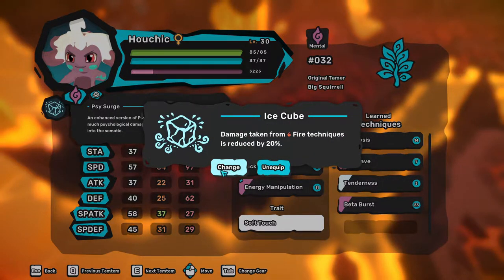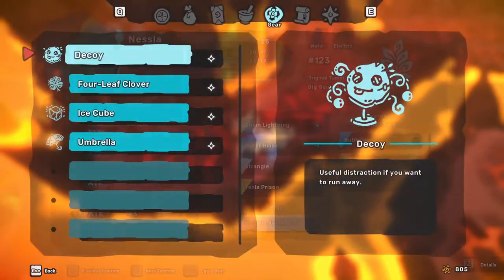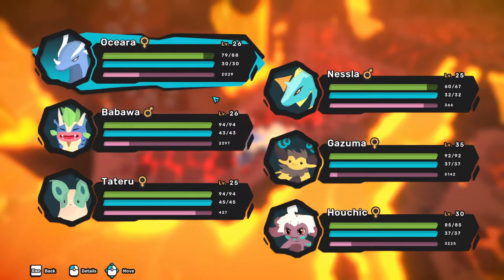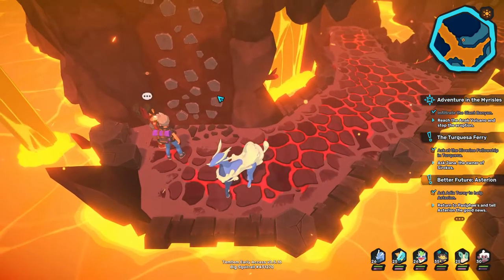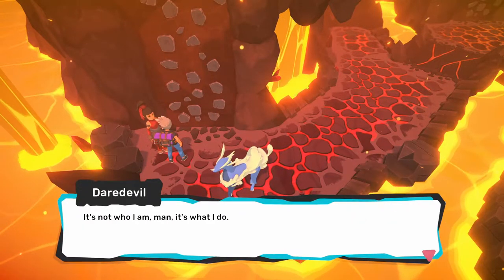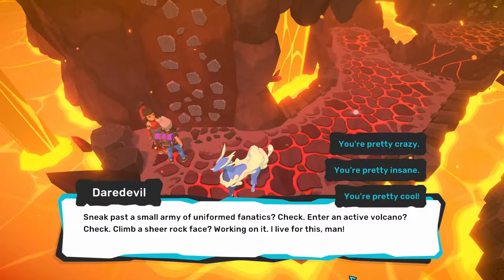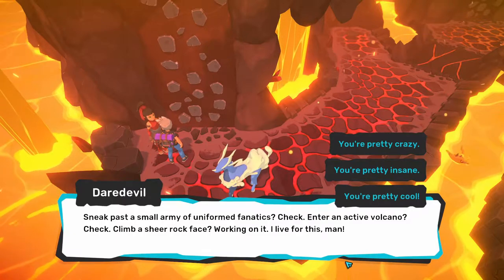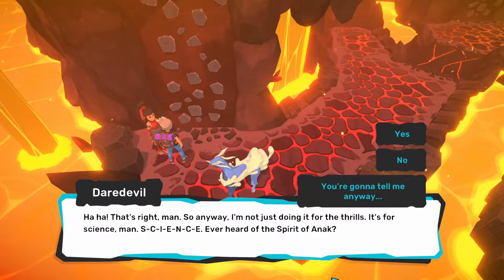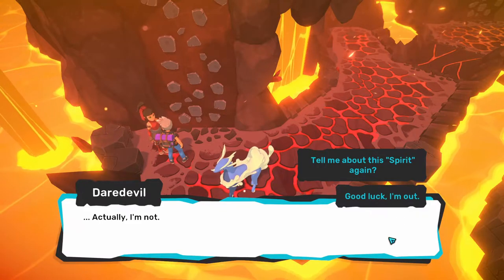Where are you, Ho-Chick? You are going to get the Coward's Cloak. And I think Nessla is gonna get this ice cube, because it seems to be between Osiara and Nessla — Nessla is definitely the weaker one. NPC: 'Not one of them? Cool, I'm tired of hiding in the shadows. Nice to see a fellow lover of extreme sports.' 'Who are you?' 'It's not who I am, man, it's what I do. Sneak past a small army of uniformed fanatics? Check. Enter an active volcano? Check. Climb a sheer rock face? Working on it. I live for this, man.' 'You're pretty insane.' 'Ha ha, that's right, man. I'm not just doing this for the thrills — it's for science, man. Ever heard of the spirit of a knock?' 'You're gonna tell me anyway.' 'Actually, I'm not. Good luck, I'm out.' Ha, I knew it.